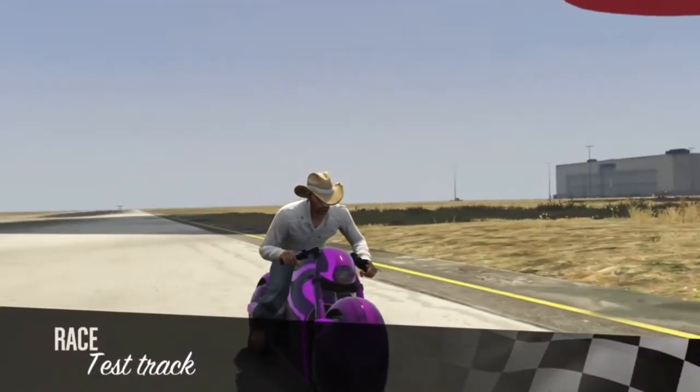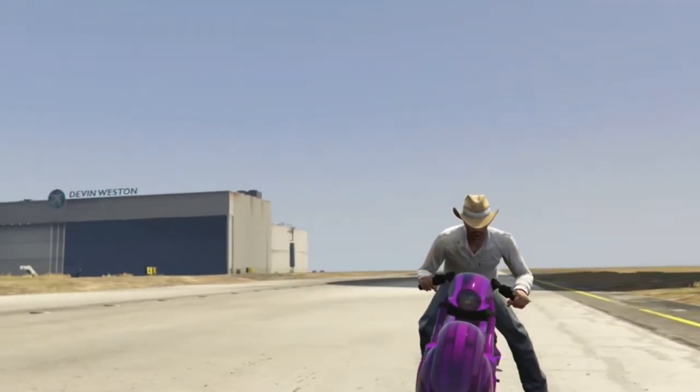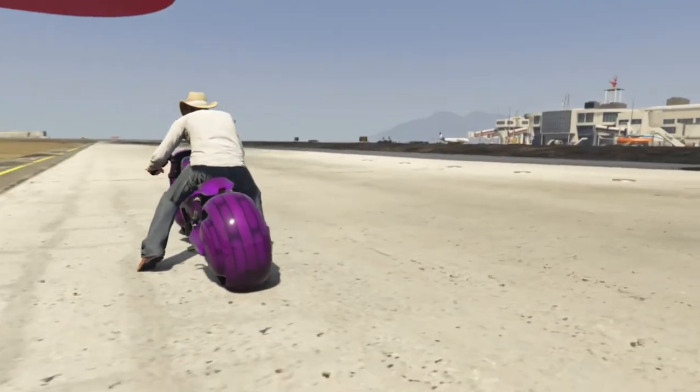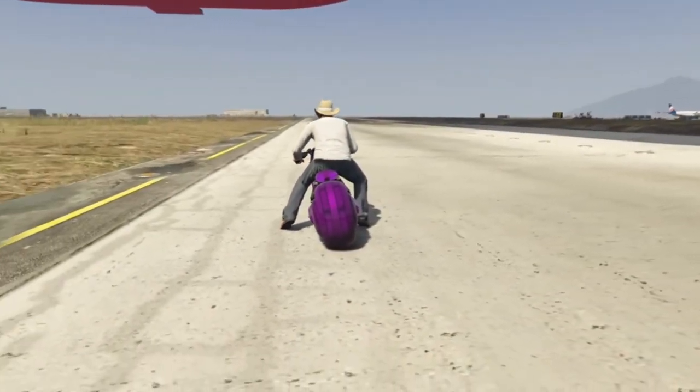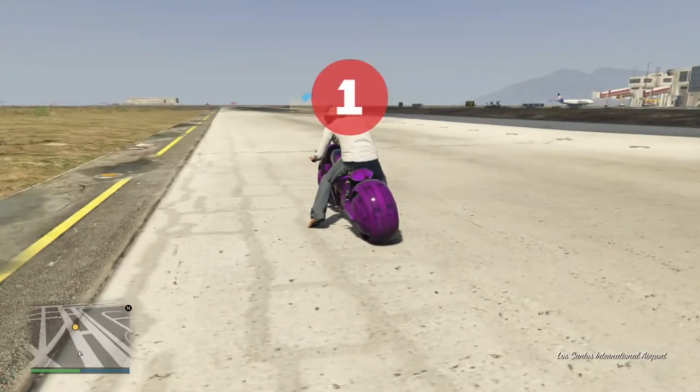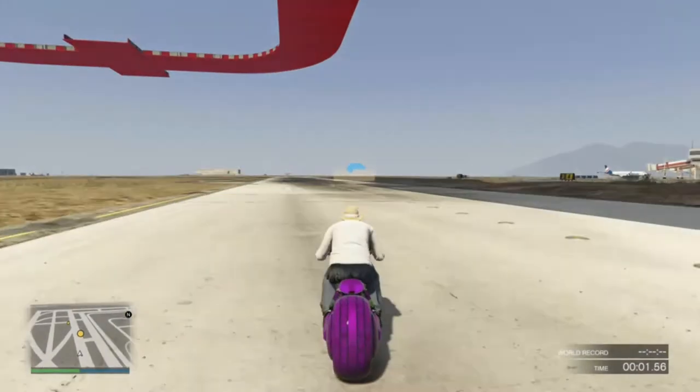To start with is the Shotaro. It's got good speed, can't really do a wheelie, but the handling is pretty good. You can go pretty much round a corner at full throttle, so you haven't got to worry about braking as much.